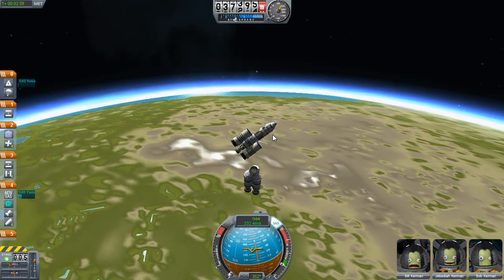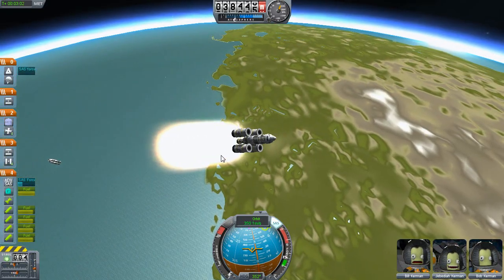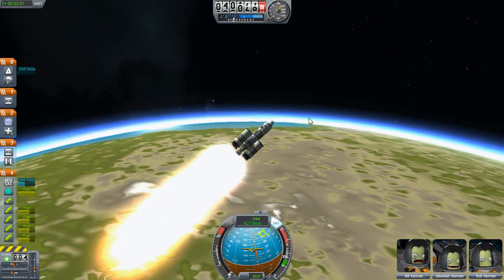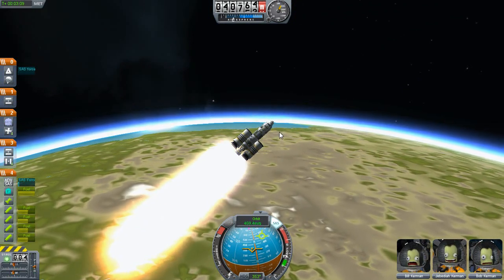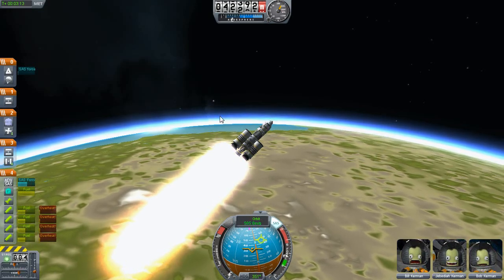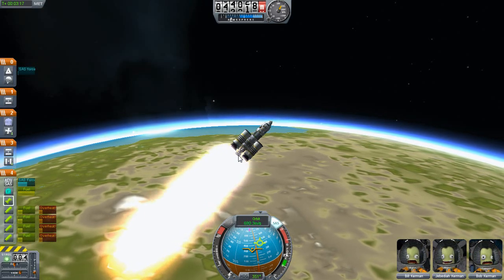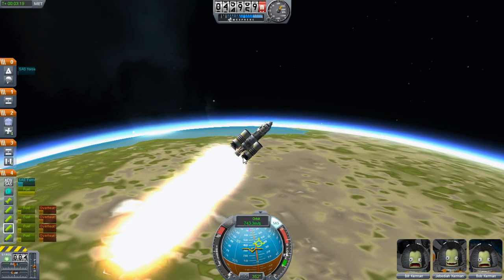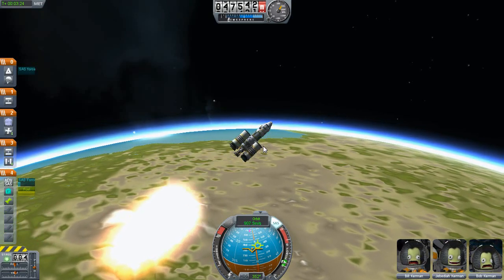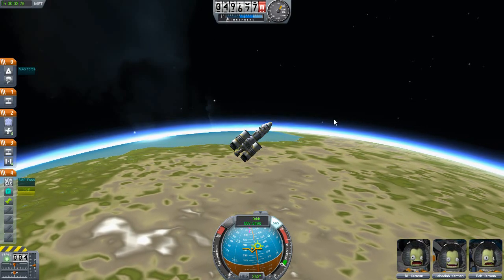SAS on and fire the bottle rockets — bam! There we go, look at us go. So we're still gaining altitude at this stage and these things should push us up into orbit, hopefully. Then I will still have this one engine left which I will use for horizontal burning. They're almost gone — that's quite good. We're almost out of the atmosphere.